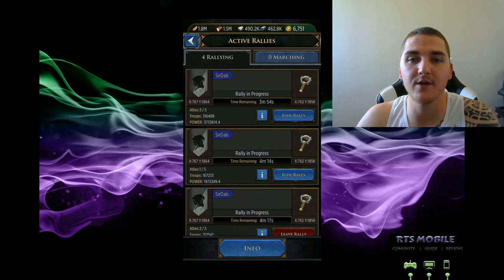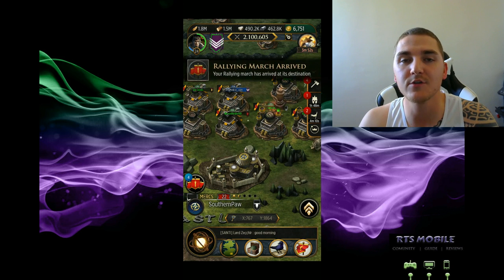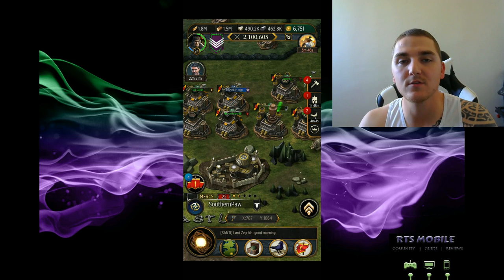We're going to walk through the strategy we use. You can see right now in my troop march that I just selected, I'm selecting a layered formation, which means I'm sending three to six different troop types, different tiers. I want to make sure I include all the siege and that kind of stuff.